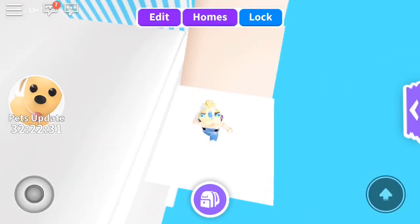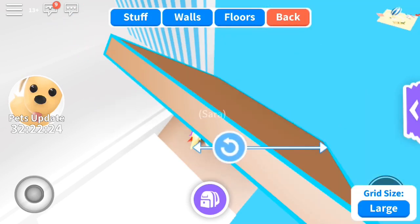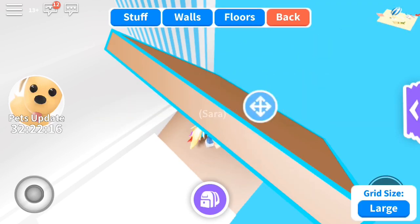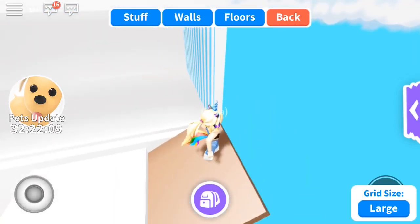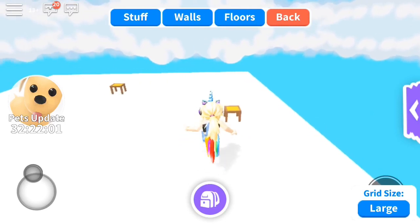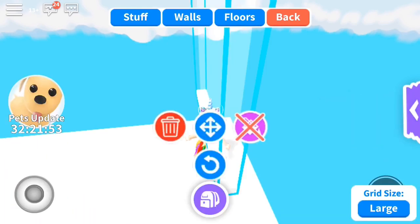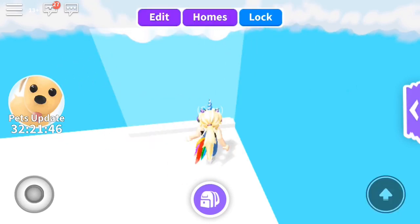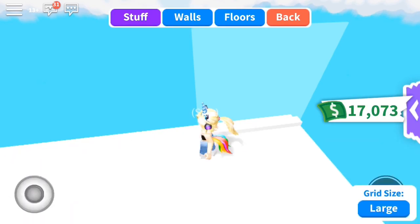I'm actually trying to build one on my celebrity mansion, but I've just been saving for the pets update — I want to have enough money to buy pets. So just play with this and maybe use the balloon to get out. What I did, since I don't want to be falling off the map all the time, is I placed a lot of glass barriers all around my house and just kept doing that all over.